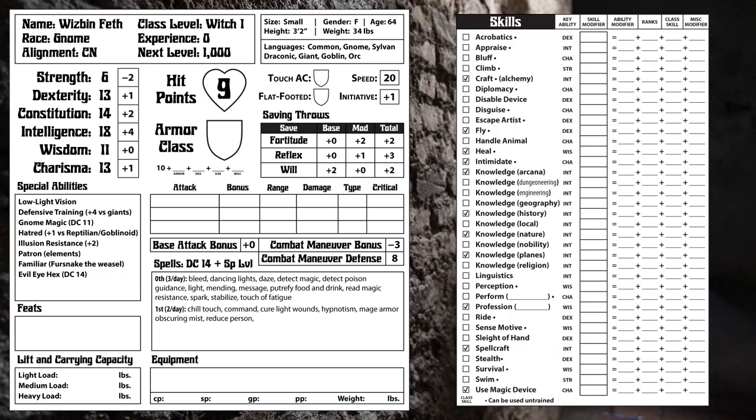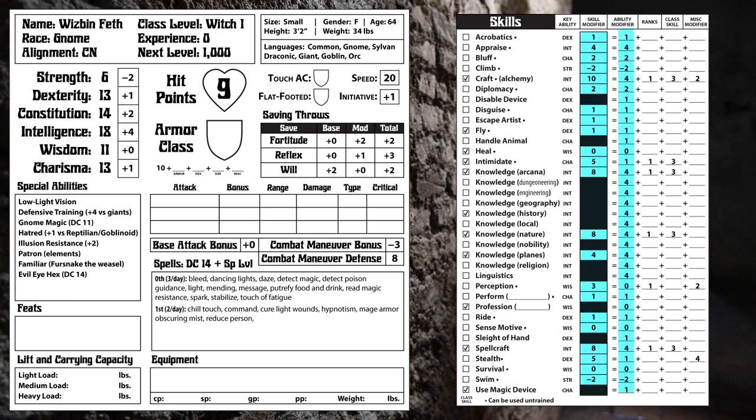And now it is time for skills. The selection has been reduced somewhat from 3rd Edition, mainly due to combining multiple very specific skills into more general ones. Witches get two plus their Intelligence modifier skill points per level, so six. Ranks in any skill cost only one point, versus 3rd Edition where non-class skills cost twice as much. Instead, class skills now give an extra plus 3 bonus if you have ranks in that skill. We also get a plus 2 bonus to Perception and a craft or profession skill of our choice for being a Gnome, and a plus 4 bonus to Stealth for being small.